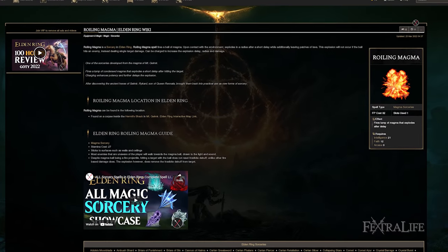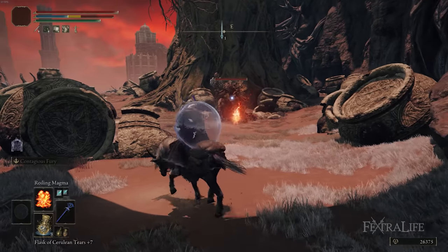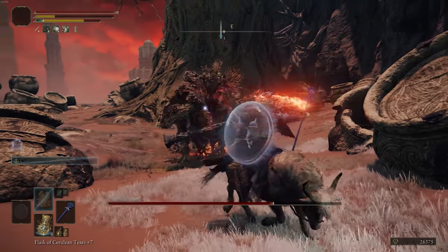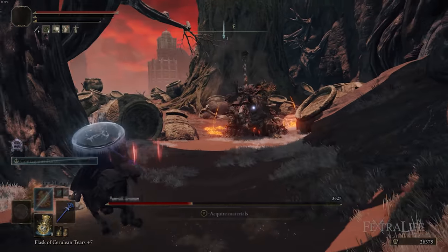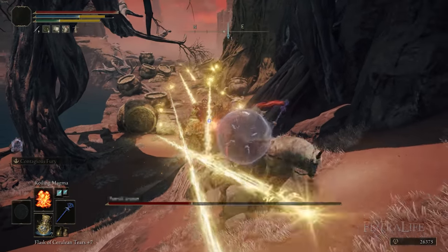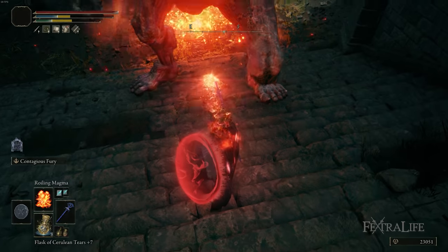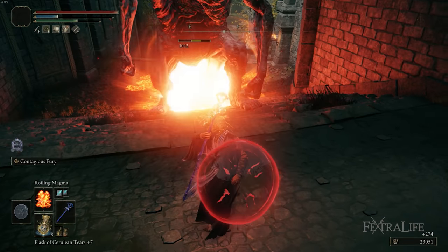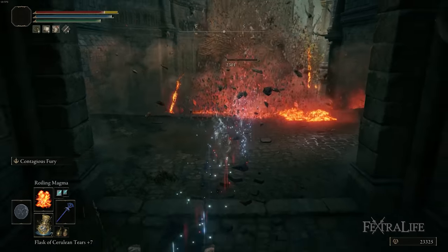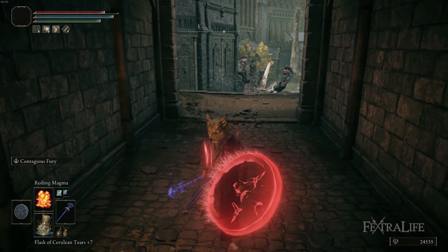Lastly I have Roiling Magma, a fire spell that flings a projectile dealing decent fire damage — it's here for magic-resistant bosses like the Erdtree-type enemies, which are very weak to fire. One interesting thing: if you hit the ground instead of the target, it places a projectile that times out and then explodes, spreading magma over the ground, and enemies seem to be lured toward it. So when using it, try to aim for the ground when you can.